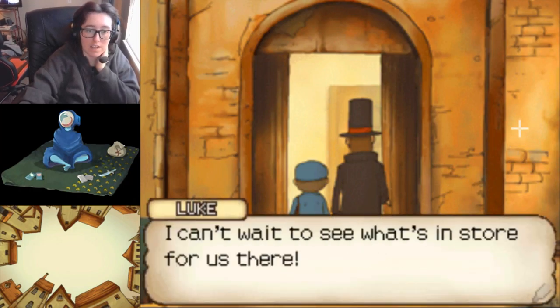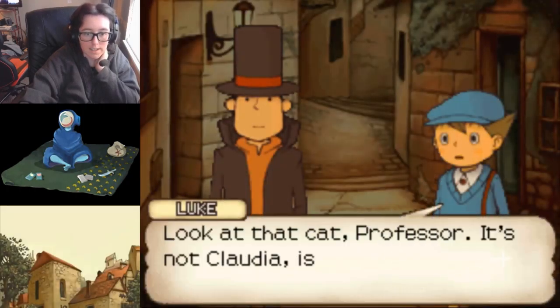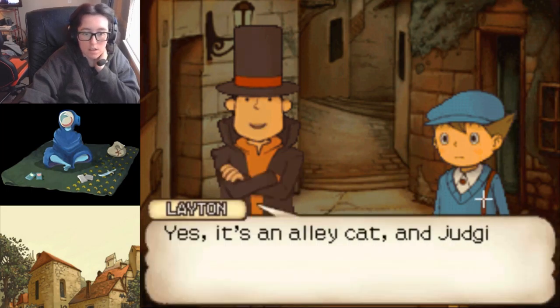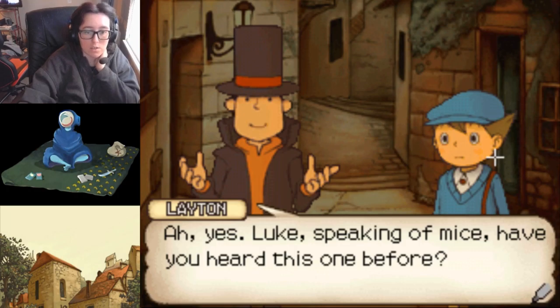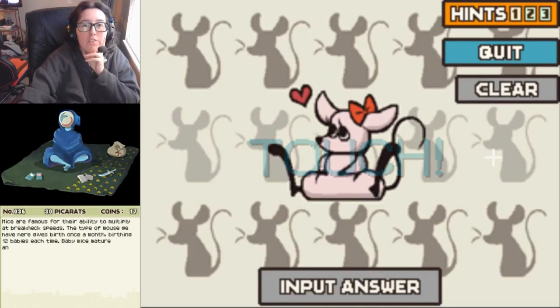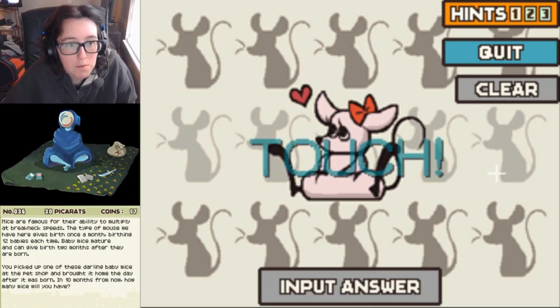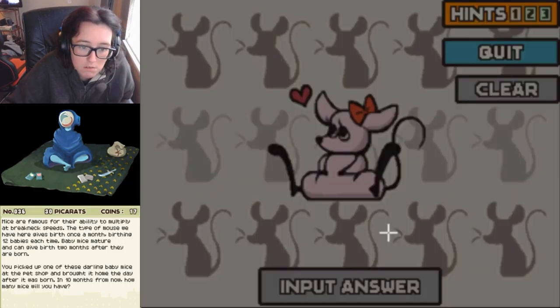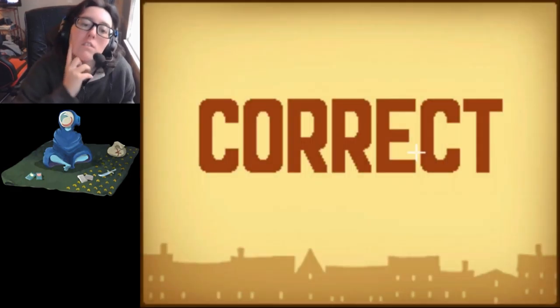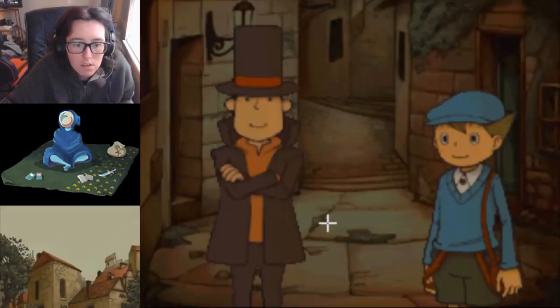Finally passed through the clock tower to the north side of town - how exciting! Look at that cat, Professor. Yes, it's an alley cat. Speaking of mice, have you heard this one before? Too many mice: Mice are famous for their ability to multiply at breakneck speeds. This type of mouse gives birth once a month, birthing 12 babies each time. Baby mice can give birth two months after they were born. You picked up one of these baby mice at the pet shop the day after it was born - it's been 10 months. How many mice will you have? You only bought one, so it can't multiply - you only have one mouse. That's right - your mouse can't birth any babies by itself. Correct, excellent work, Luke.